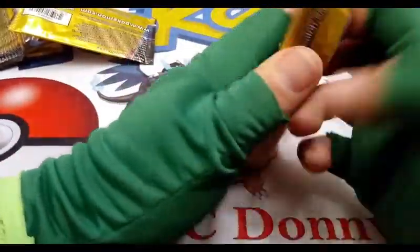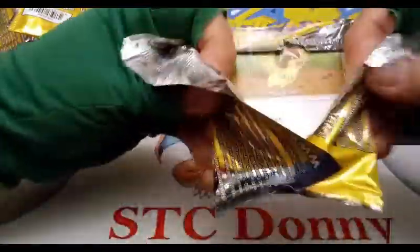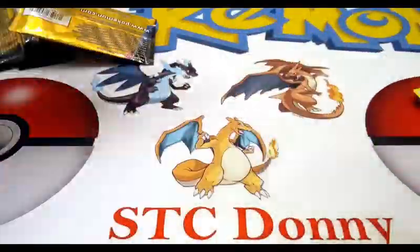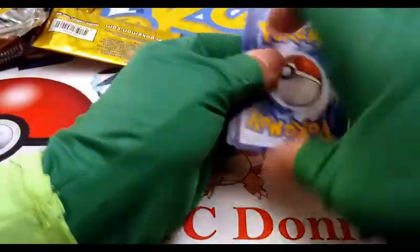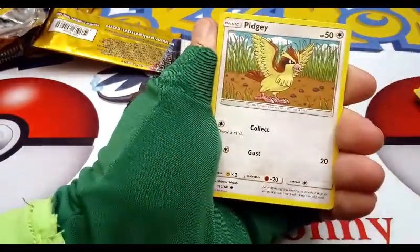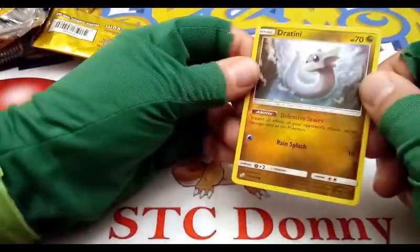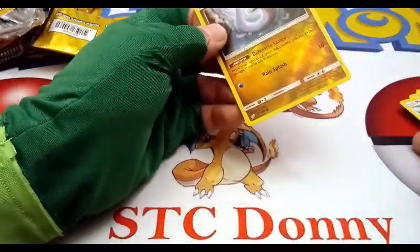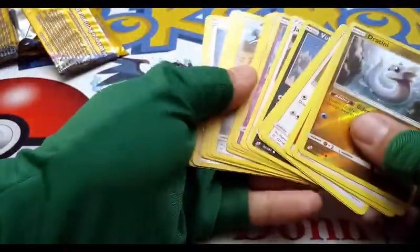Last pack of this one. Fire energy, fire energy, Pidgey, and a reverse Totini. A lot of reverse commons in this — no super special pulls, but still fun to open.